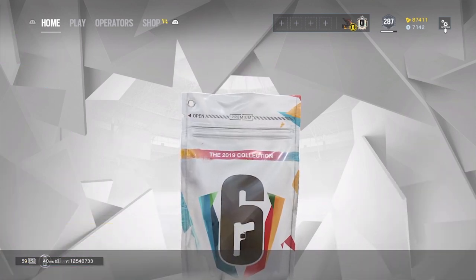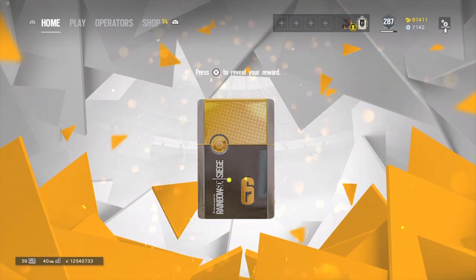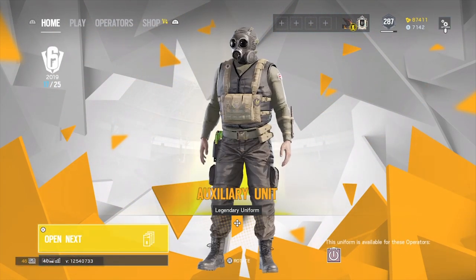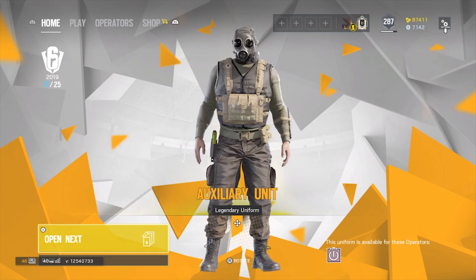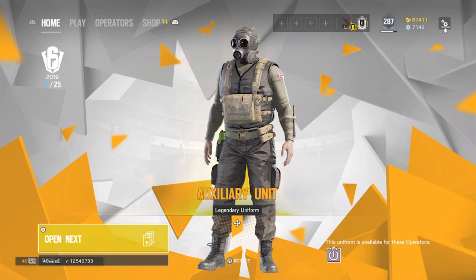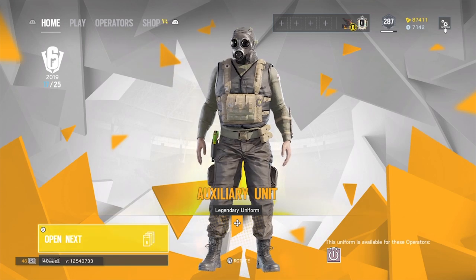We've got about nine more of these — kind of curious what they are. Wonder if we'll have any more uniforms. I hope more skins. Our next legendary is probably going to be the Dokubi uniform, but we'll see. Thatcher uniform — did we see the Thatcher headgear? I don't think so, but this is not bad, not bad. Seems to have quite a bit of weight to his chest compared to his default.